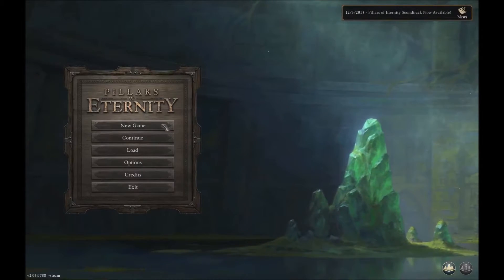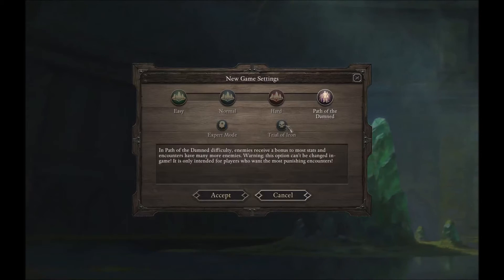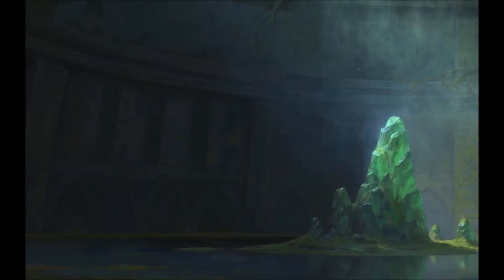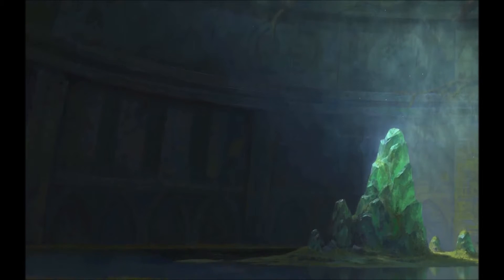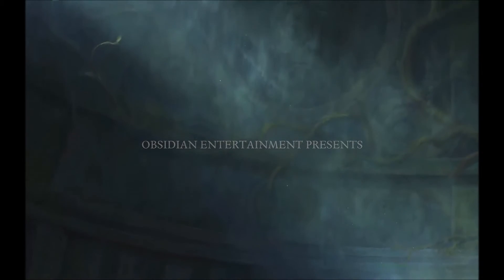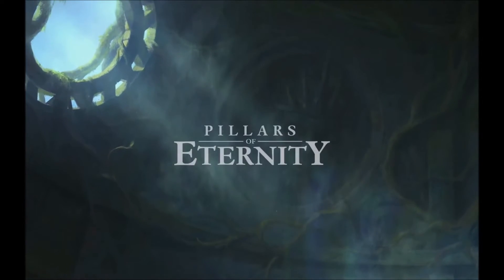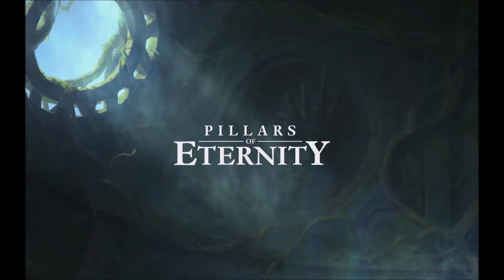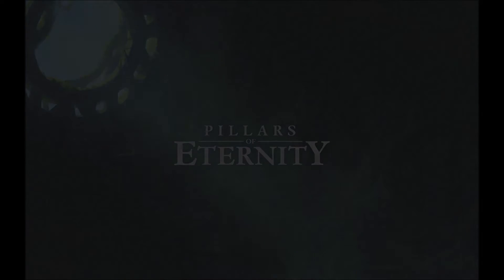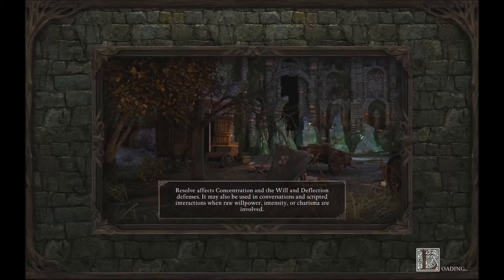Welcome back. So I thought I'd do a little tip video. If you ever do a Bleak Walker paladin, it's in your best interest to get cruel disposition. One way to get one point of disposition from the very start of the game is to kill the caravan when you start. This video is showing you how it's possible to kill the caravan at level one on Path of the Damned.